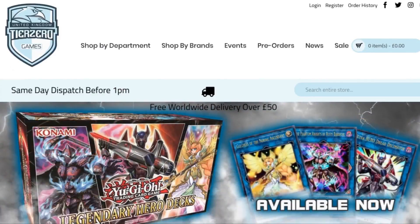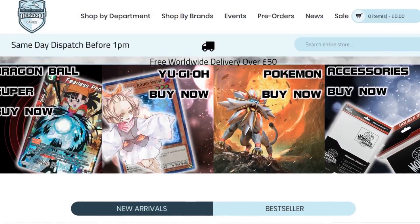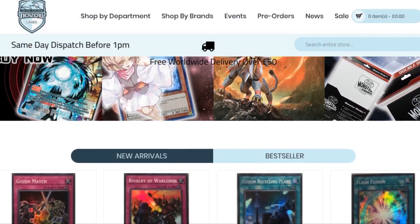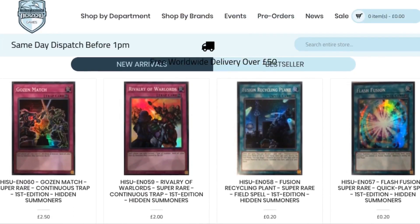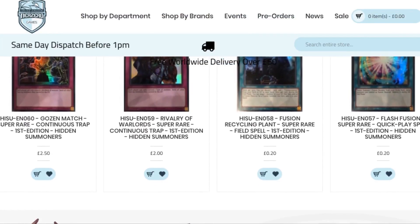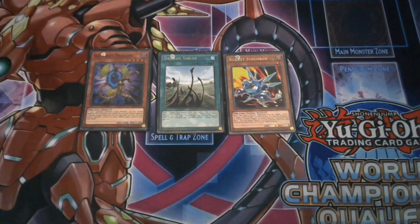Before we get started, don't forget we do have that amazing discount code thanks to Tier Zero Games. Put in 'ZWGames5' to get a 5% discount on your total order at tierzerogames.com. The links will be in the description below.